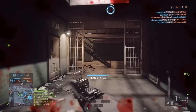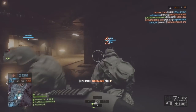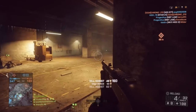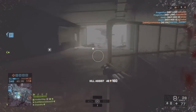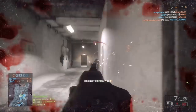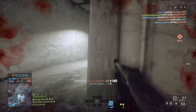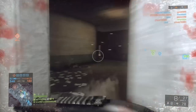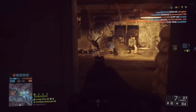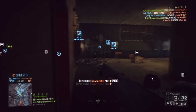Next is the 870 MCS — the first shotgun you unlock, but still extremely powerful. You can reload it pretty fast, it has an 8-round magazine, and it's a pump-action that does a ton of damage, as you can see me absolutely smoking that guy. On most infantry maps or infantry objectives, you can use these shotguns to pretty good effect.